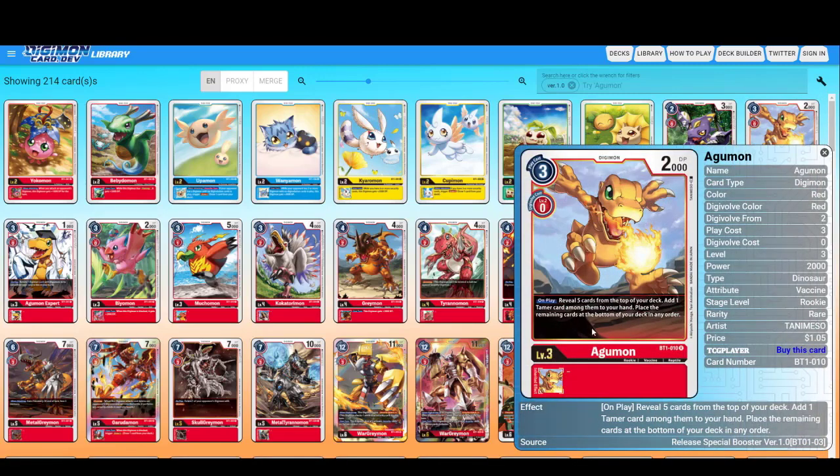Then we go to Agumon, which is a rare with an on-play effect. It costs three, but it's still good — you reveal five cards from the top of your deck, add one Tamer card among them to your hand, and place the remaining cards on the bottom of your deck. Just as a side note: in Digimon, there is nothing that lets you shuffle the deck yet, so anything that tells you to put cards on the bottom means you're not going to see those cards again. It's not a really bad drawback — it will be balanced if you use a lot of cards that reveal five cards.